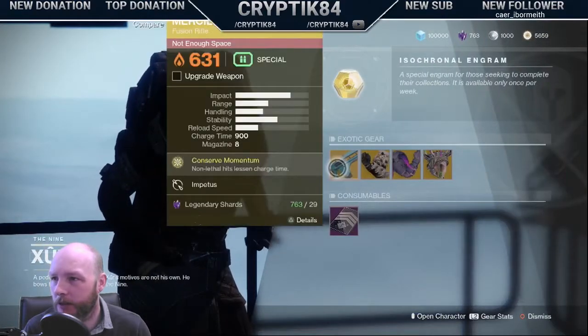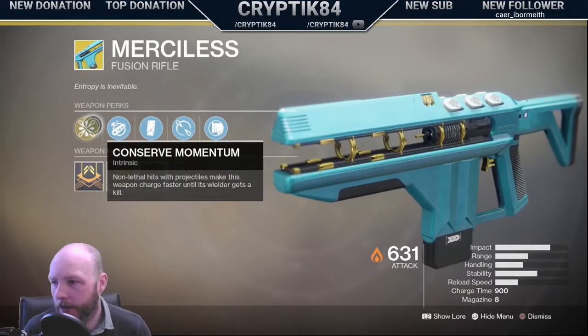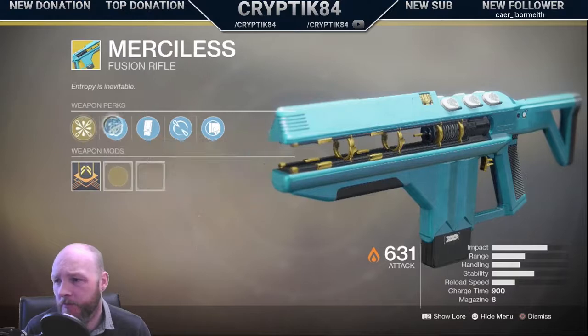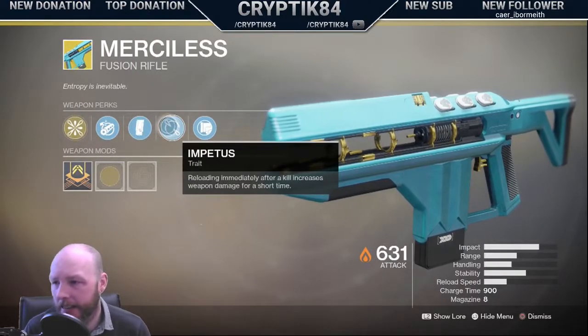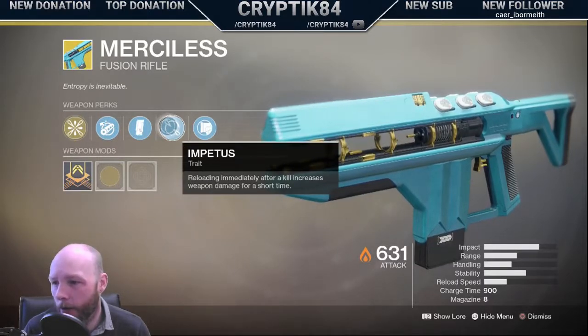So anyway, weapon of the week is the Merciless. Conserve Momentum: non-lethal hits with projectiles make this weapon charge faster until its wielder gets a kill. Impetus: reloading immediately after a kill increases weapon damage for a short while.